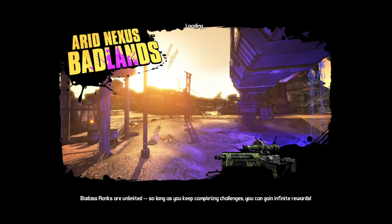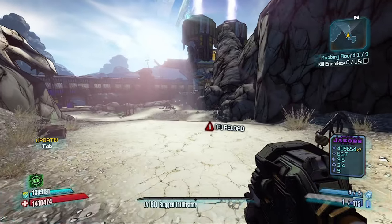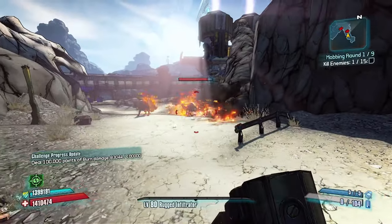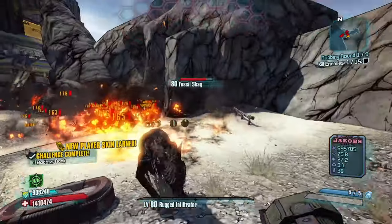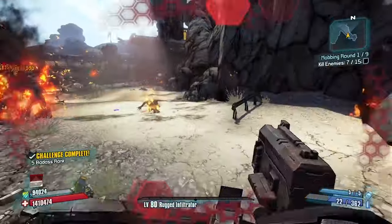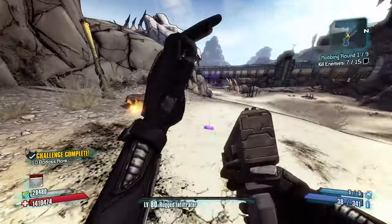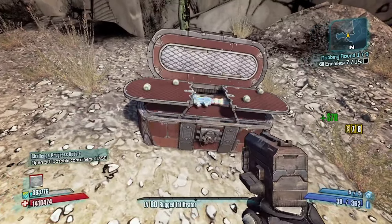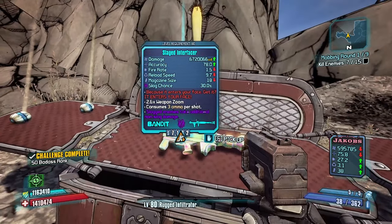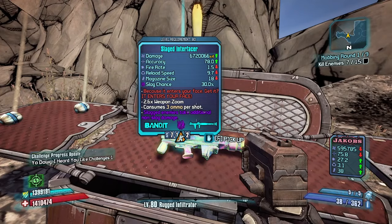Let's pitter-patter and get at it. Let's start off with a Hive here. Got a Fossil Skag which is immune — a couple Fossil Skags which resist fire. I'll switch over to my Jacobs. Close Enough should get the job done. Seven kills that quick is pretty strong. What is it? It's a slagged Interfacer — six million times four.